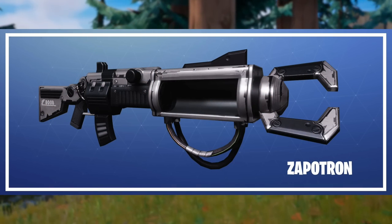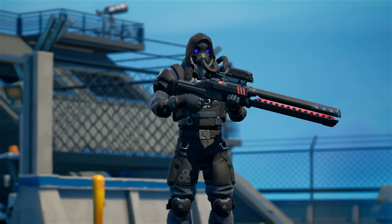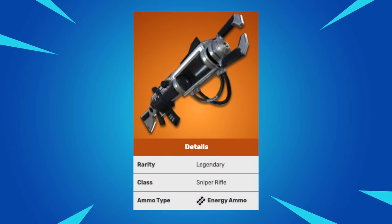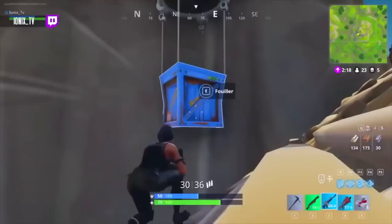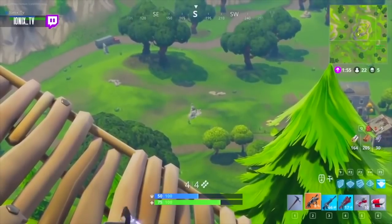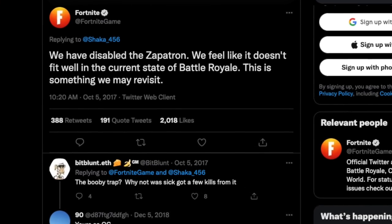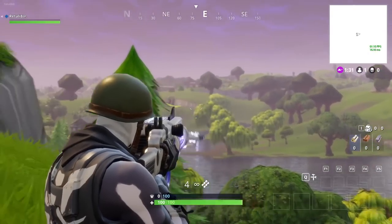The same thing applies to the Zapatron. This was a legendary sniper rifle similar to the railgun from Chapter 2 Season 7, because it used energy ammo just like the railgun. But Zapatrons could only be found in supply drops. They were too overpowered, so Epic removed them a few days after they were added. Now barely anyone has ever gotten their hands on this item.